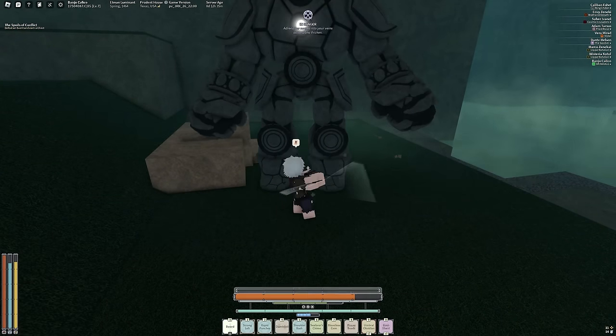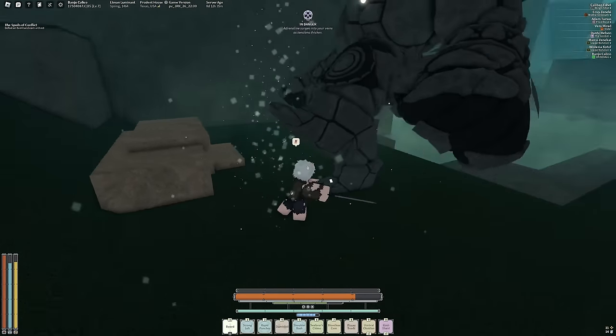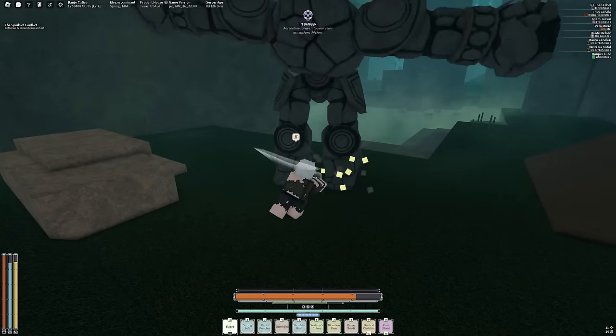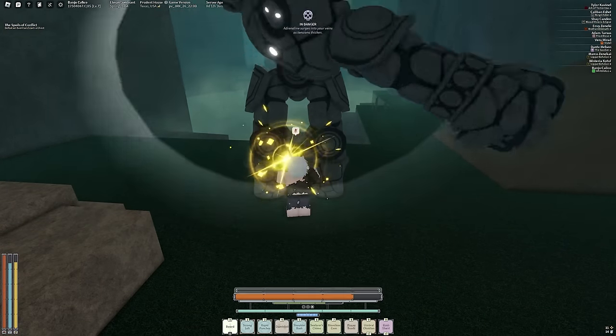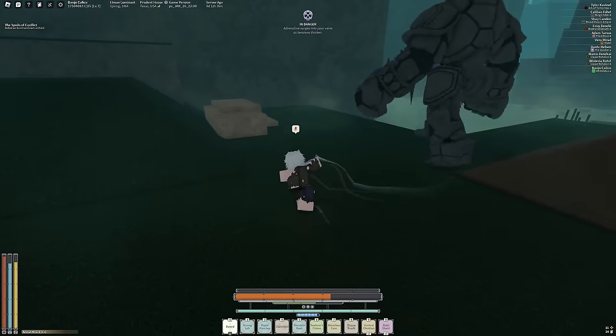So they have the stomp, the spin move, their laser beam that you just roll, a knockback, and then a down slam. They're super easy to fight because they're so slow and you just continuously parry them.